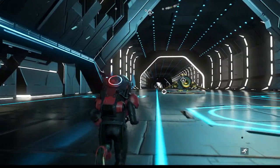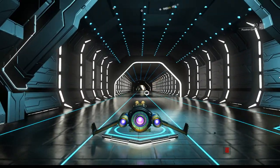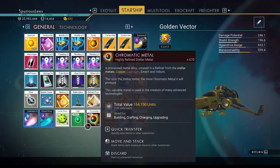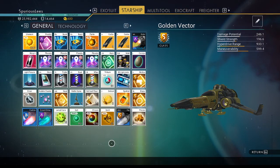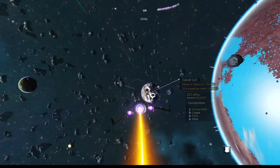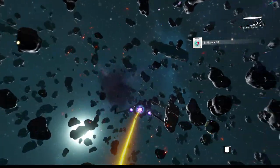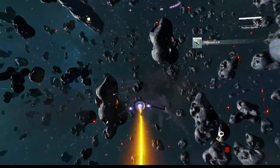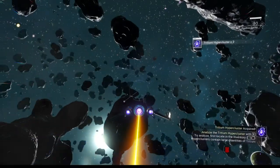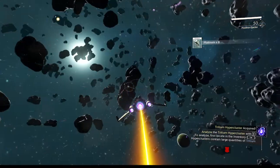We're gonna go blow up some asteroids - we need to be in space anyway to detect one of these things, so let's blow up asteroids for our gold. We already have gold in our ship so let's make some more room for gold nuggets. Tritium - not what I need right now. Platinum doesn't help. Tritium hyper cluster does not help either. We are at 35 gold though. There's eight gold - as soon as I see no room in inventory I'll know we missed a gold cluster.